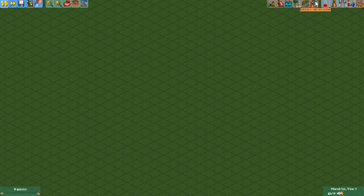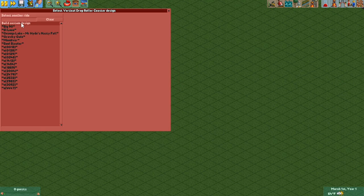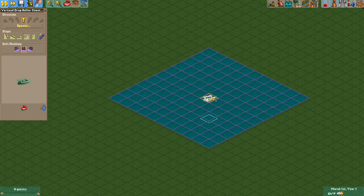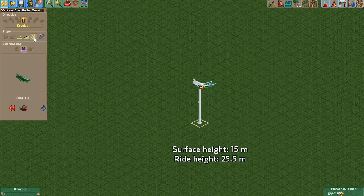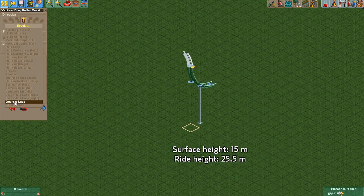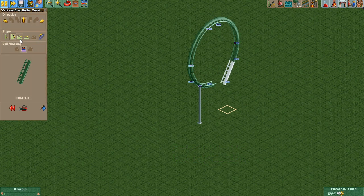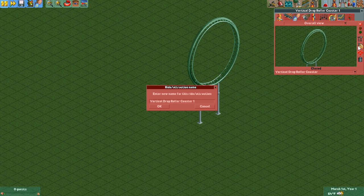So like most flat ride shoestrings, we're going to be doing a three-ride method. We're going to be starting with the display track, and I'm going to use the vertical drop coaster to build that. We're just going to build our loop here, starting up at 85 feet — our base surface height is 50 feet. We're going to build two slopes up, do two quarter loops, and the slopes back down. And that's all it is for the display track.